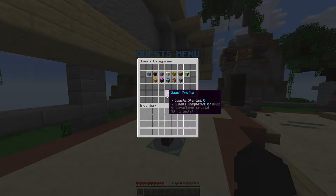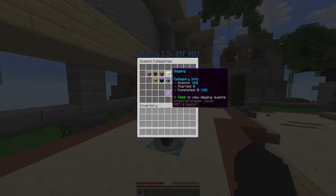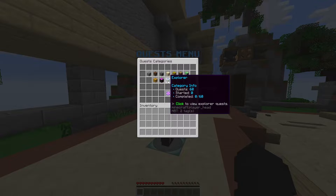At the bottom is the quest profile — you can see how many quests you've started and how many you've actually completed. There are 1,002 quests as of me recording this video, however in the future there may be more. There are 12 different categories: building, crafting, mining, digging, farming, wood cutting, hunter, fishing, brewing, explorer, enchanting, and smelting.